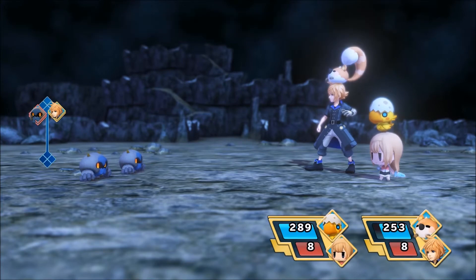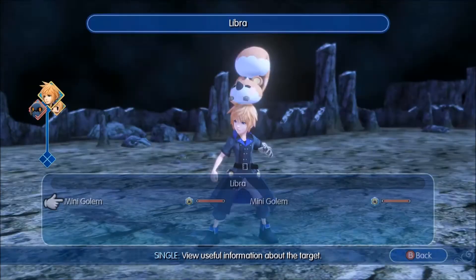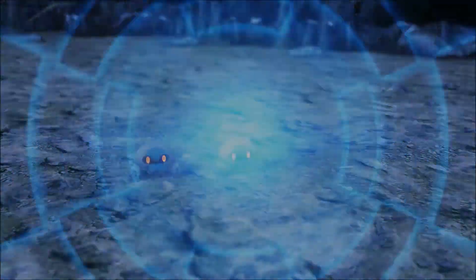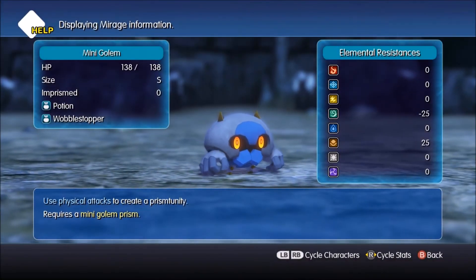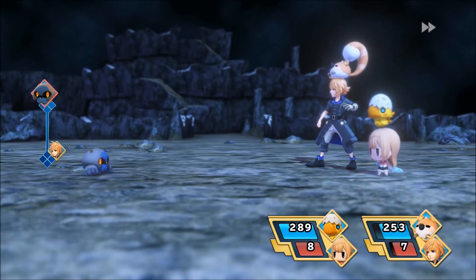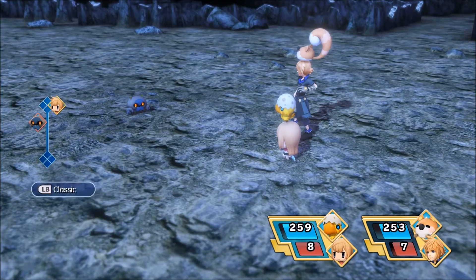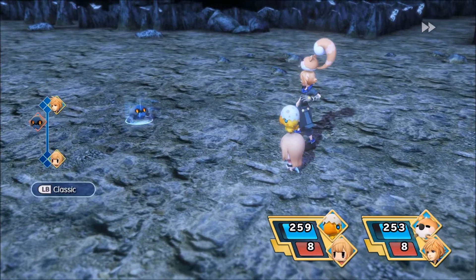New Mirage obtained — what are these? Mini Golems — that's adorable. Physical attacks, okay. That's really cute, I want one. Stop critting! Stop critting! Thank you.